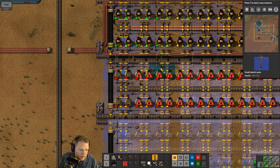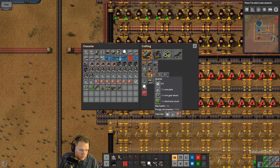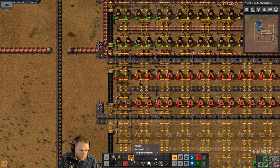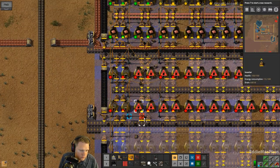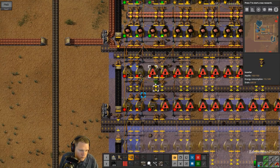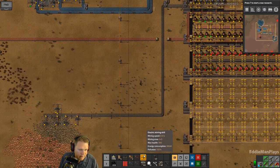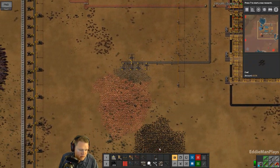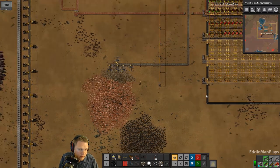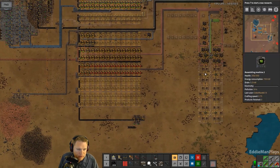We'll just get this first section up and running here. And then we have to get some of these going as well. I need some green circuits so I can make some electric miners.